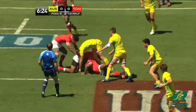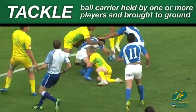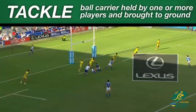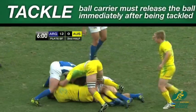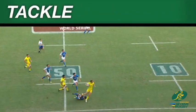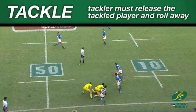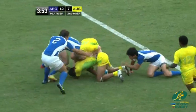Tackle. A tackle occurs when the ball carrier is held by one or more opponents and is brought to ground. To maintain the continuity of the game, the tackler must release the tackled player and roll away, and the ball carrier must release the ball immediately after the tackle. These actions allow other team mates to come in and contest for the ball.